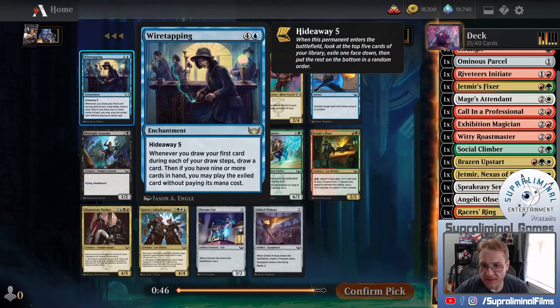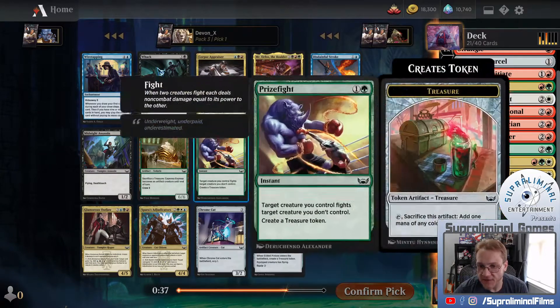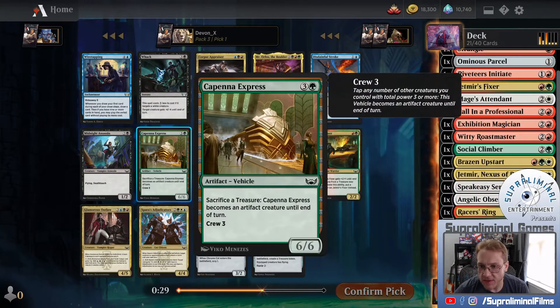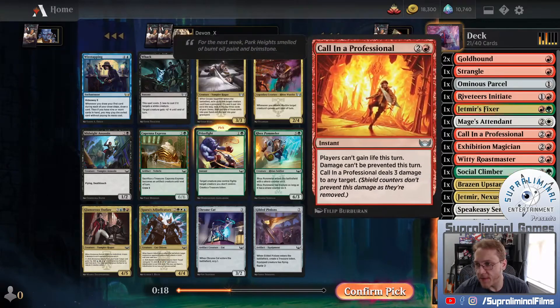I do see a Prize Fight here, which is pretty good for us - that'll probably end up being what we take. There's another Fixer here we could take, but I think that starts to screw up our mana a little bit. So we'll just take Prize Fight. I think I want the interaction over the creature, because they're both green cards so I'm talking about my mana. We could easily be green-red splash white because our white's coming down late.